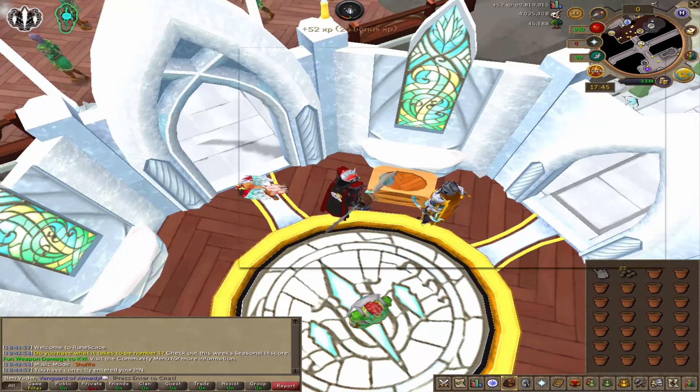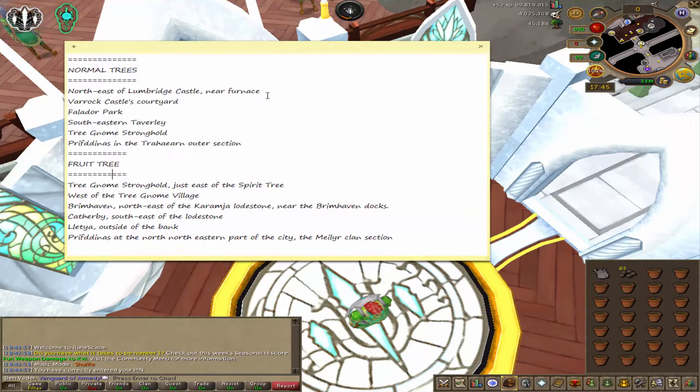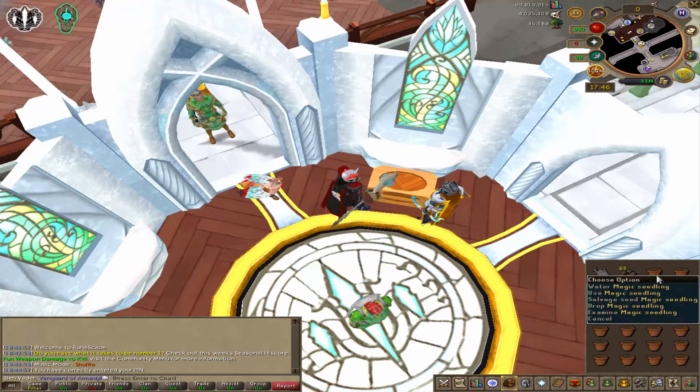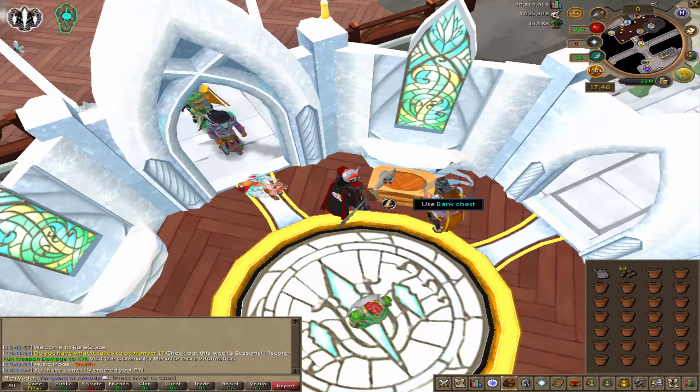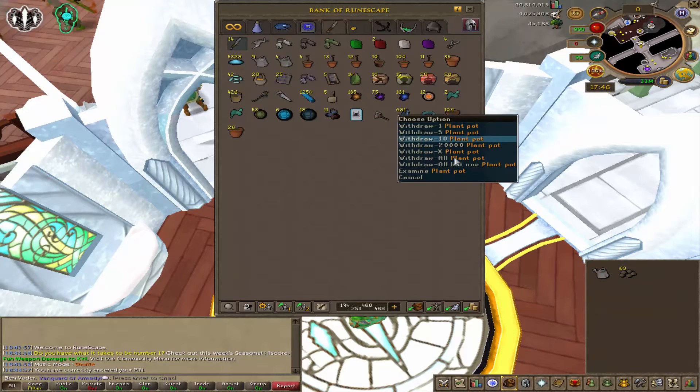I'll just show you a little note section - Alex helped me out with this and it basically shows normal trees and all the fruit tree locations. Every time I plant one I'll mark it, and every time I pick it I'll delete it and then put it back after it's planted again. What I'll normally do is a tree run, go do the trees without being prepared.